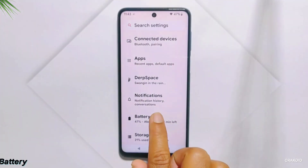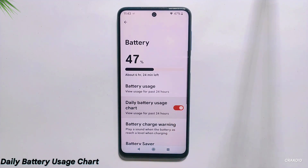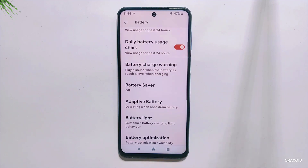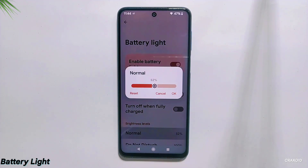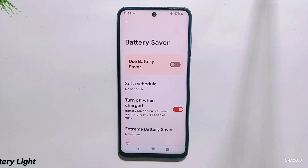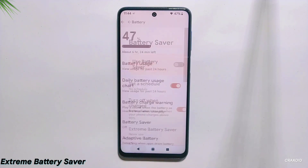From battery settings, you can view battery usage of your device along with a graph. Two new options are added: a daily battery usage chart showing usage for the past 24 hours, and a battery light option to customize pulse when battery is low or turn off when fully charged. You can also set normal brightness level as well as a do-not-disturb mode level. From battery saver, you will also get an extreme battery saver option.